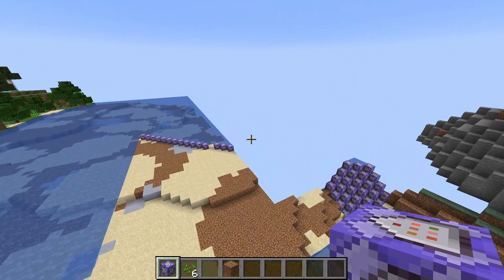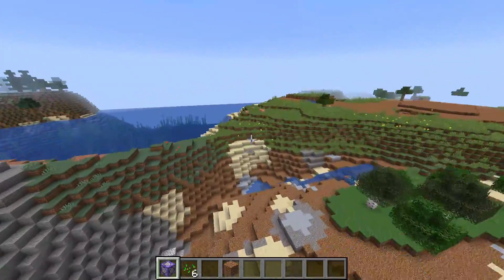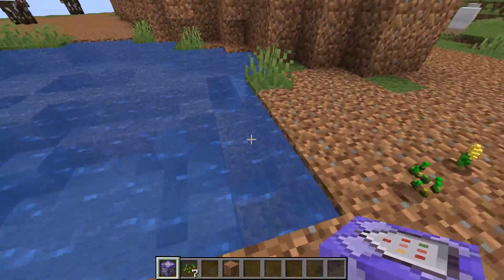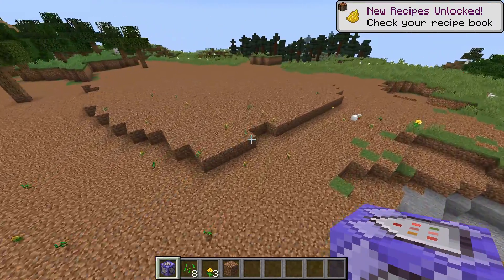Now, hopefully I didn't just hit an ocean, otherwise that'd be pretty laggy. I'm going to run away so we can't load. But there's an ocean over there, or it's part of one. But yeah, I really enjoy doing it with water, because I think it looks really cool. You can just see it go in and then quickly just remove everything.